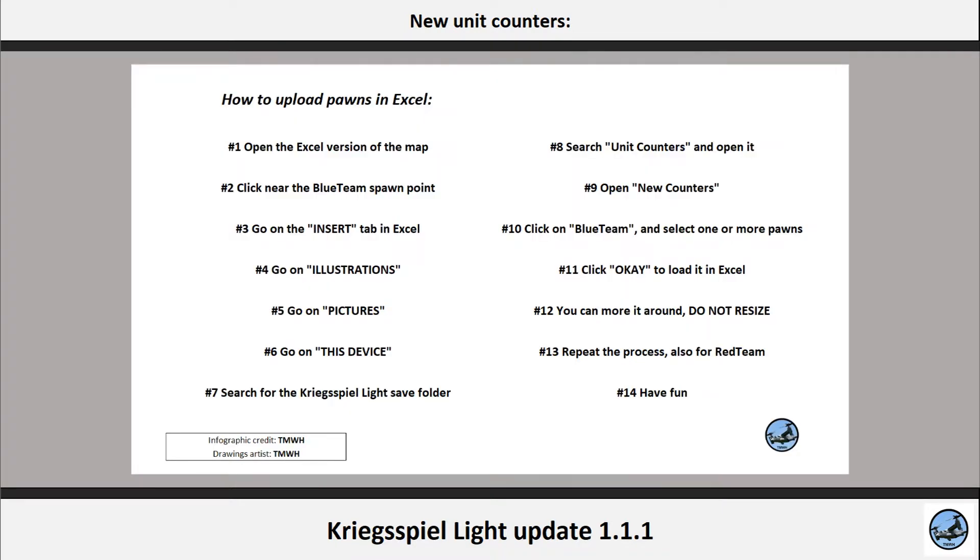To upload the unit, open the map you want to play in on Excel. Click on a random tile near the blue team's pawn point. Go to Insert, then click on Illustration, and then on Pictures. Click on this device and a window will appear. Search for the QuickSpell Lite folder, then go on Unit Counters and click on New Counters. Then click on Blue Team and select the units you want to play with. Click OK and Excel will load all those pictures.